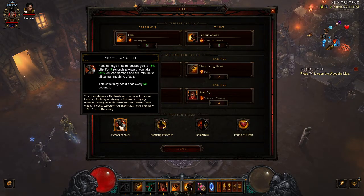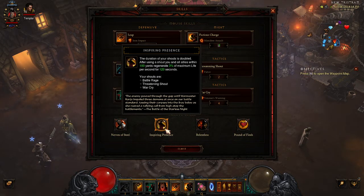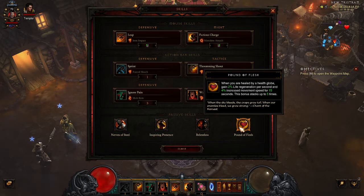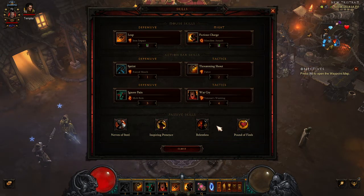For our passive skills we're rocking Nerves of Steel, just in case we take fatal damage — which should not happen. If this ever procs, which should never really happen, you have 60 seconds to be careful. Basically, if you stand in an explosion once, you get 60 seconds not to make the same mistake. Inspiring Presence doubles the duration of our shouts and adds some life regen — pretty standard on support barbs. Relentless means if we ever fall below a health threshold, all our skill costs are reduced — standard on a support barb build. And Pound of Flesh: when you're healed by a health globe you gain life regen and increased move speed, helping us keep up with everybody through the instance.